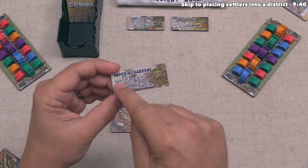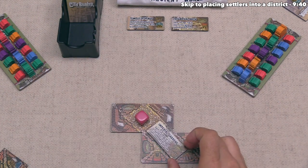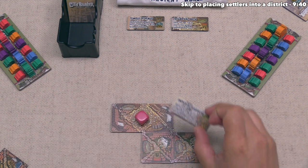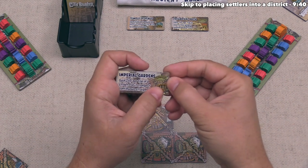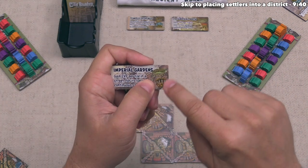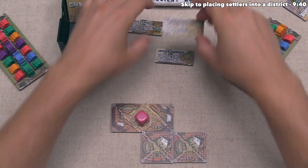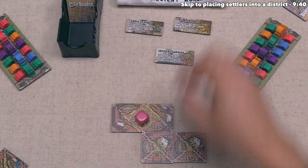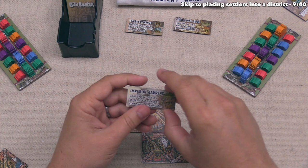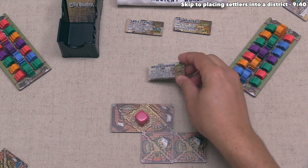All monuments have a one-by-two shape, and in order to place a monument into a district, the district has to be exactly that shape. There is also a landmark requirement for each monument: the Imperial Gardens requires a green and orange landmark, the Temple of Venus wants orange and blue, and the Triumphal Arch wants green and red. Our district has orange and green, which matches the Imperial Gardens, and it's the correct size, so we're going to place this monument down.